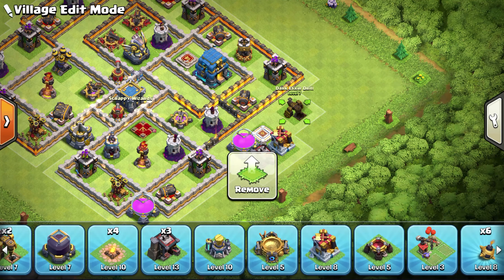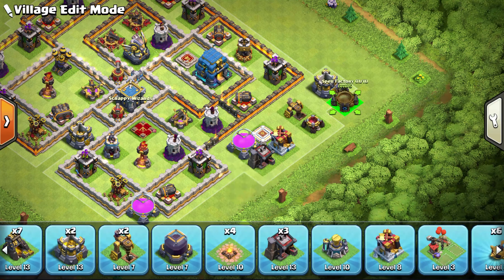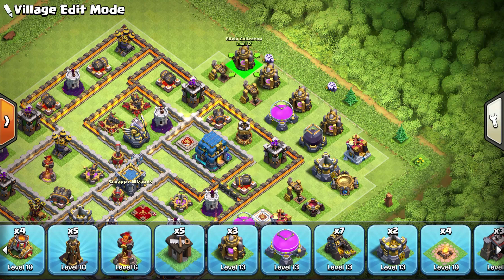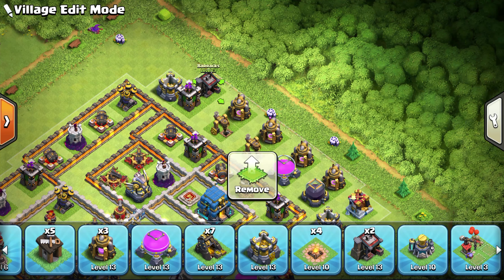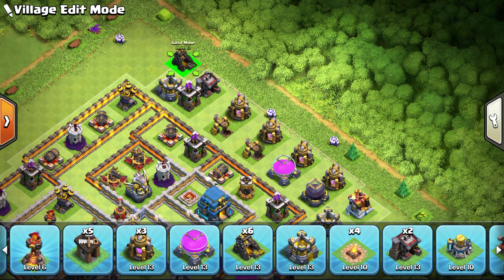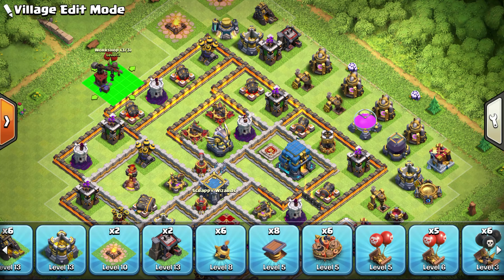Next, let's talk about the way the defenses are spread around the base. Notice that most of the key defenses are in their separate corners, so whichever way you get attacked, they're not going to go down all at once. Notice the single inferno placements in the north and the west — they are there to be a major nuisance to wallwreckers. If you're getting attacked from that side and they're coming in with a wallwrecker, they better have a freeze spell, maybe even two. Most attackers like to run their wallwrecker opposite the town hall so they get the most value out of it.